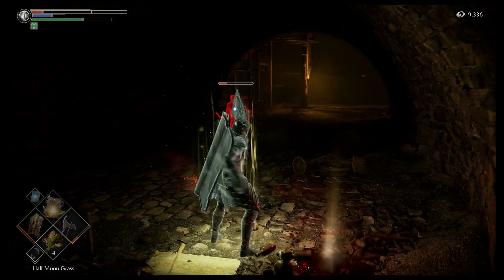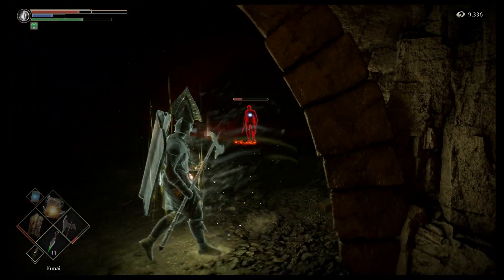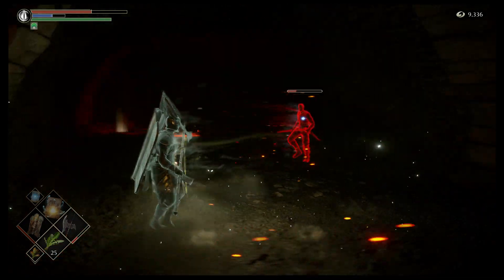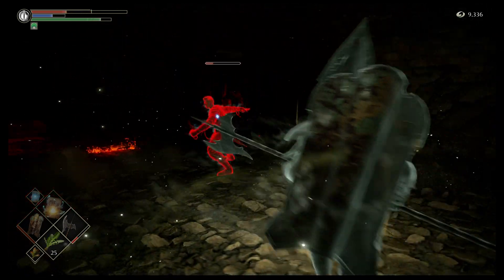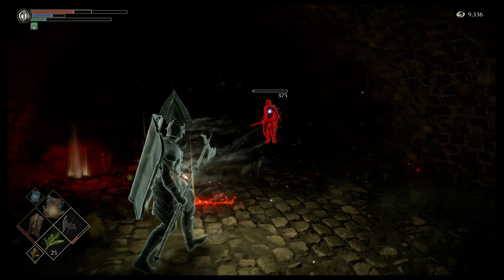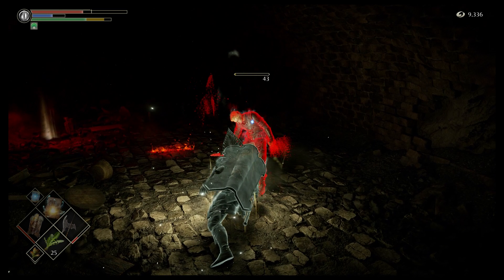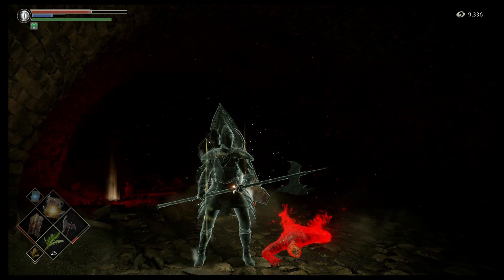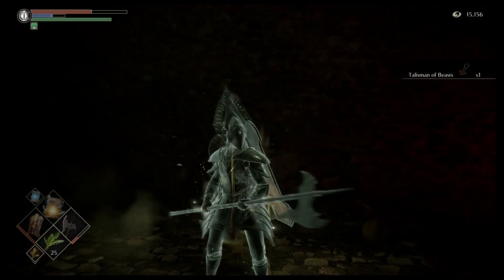That was a pro push. That was a pro combustion dodge. Crescent Moongrass like a pro. He's so close to dying — now he's just slow walking at me. He actually dropped his sword and grabbed his stomach. And that is how you get the Talisman of Beasts.